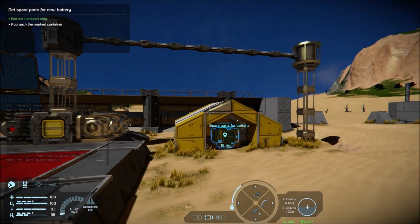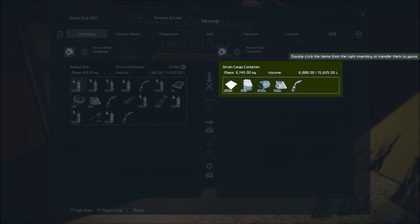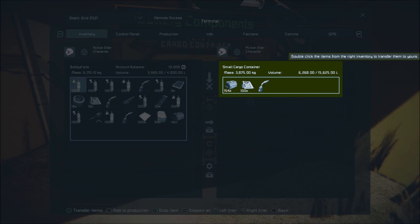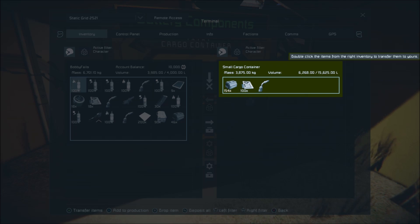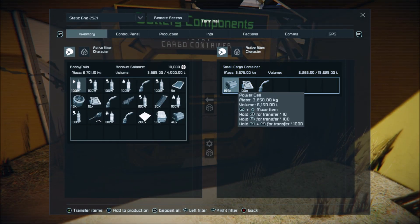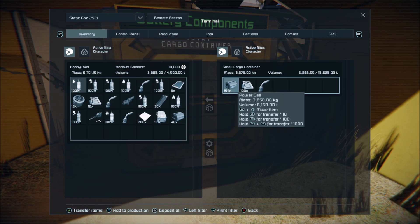Jetpack's on - I really need to stop going so fast. Let's go into this one. Double-click items on the right inventory to transfer them to yours. I want all of that, I want all of it. Why won't it give us anything else? Am I full? Yeah, I think I'm full. We've got 46 power cells.